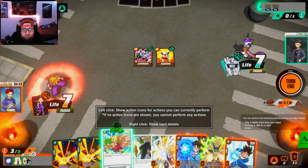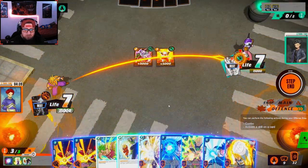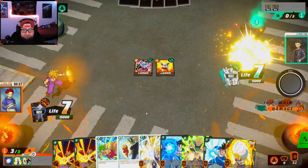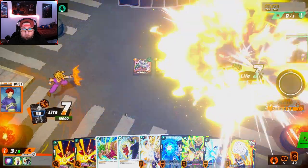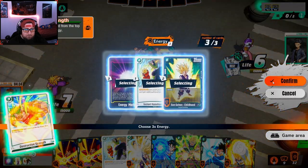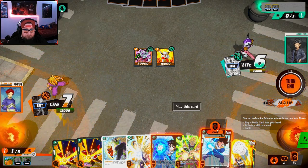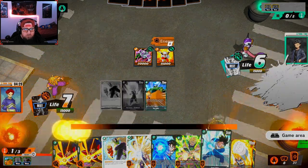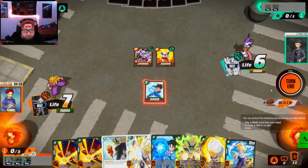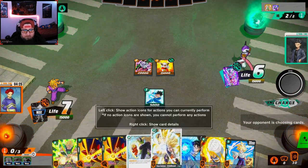We have to do Destructive Strength — we have to ramp into Vegeta. We go into Destructive Strength here, add the top card, then play Goku instead of Gohan. Yeah that's fine. We're not in the worst possible spot, but it's a weird situation. He's gonna play Raccoon, then Ginyu, then something else — so he's going to have four or so attackers because Ginyu will get above five.